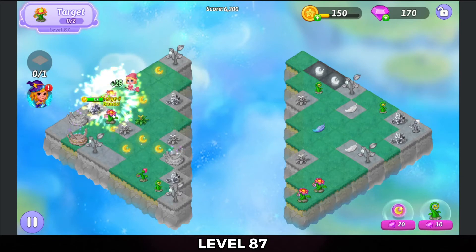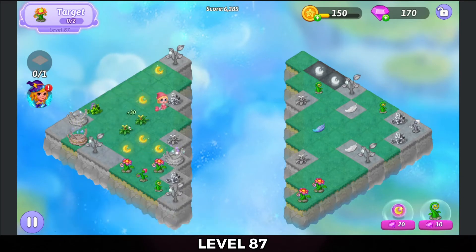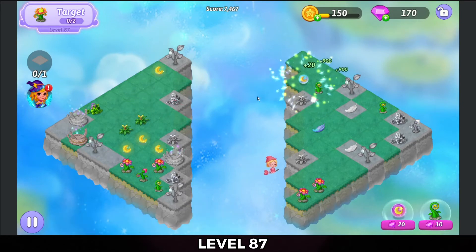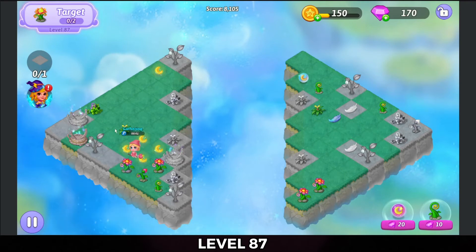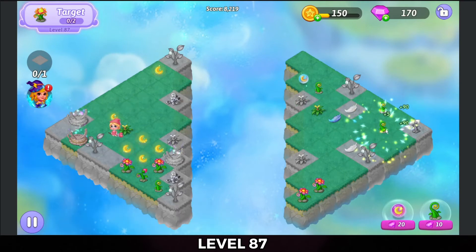We're going to merge those for a couple more of the Bloomings. Going to bring an Essence over to heal that dead land. Bring a Wild Grass over for there.